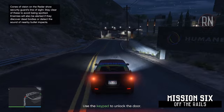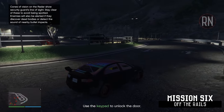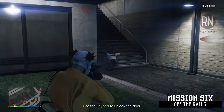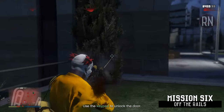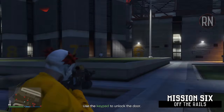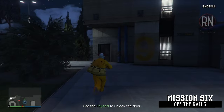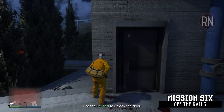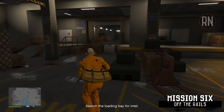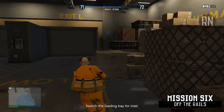Now we're on to the last mission required before purchasing the acid lab business. When you arrive at Humane Labs it will encourage you to go the stealth approach, but honestly it takes forever and the mechanics are so broken that it doesn't work half the time. Simply charge your way through the enemies taking out any guards along the way. As soon as there isn't any in your immediate vicinity you should be able to use the keypad to gain access to the building, even if a few people are shooting at you from a distance. If you follow this path and stay on top of your health and armour, you shouldn't have too much trouble. Once inside, take out more guards and then find chemicals located inside crates that you have to search.